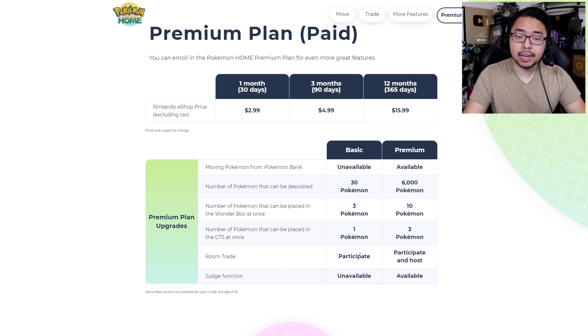Next up, we have Room Trade. If you are a basic user, you can participate in rooms hosted by people who are paying premium. If you pay premium, you can actually host the rooms and bring people in — up to 20 people per room maximum — who can essentially trade with each other. And then there's the Judge Function. In Pokemon, you can check Pokemon stats and determine how strong they are. This is something you'll be able to do with Pokemon Home, but only if you pay for premium. For basic users, that is unavailable — you'll just have to do that in-game rather than through Pokemon Home.